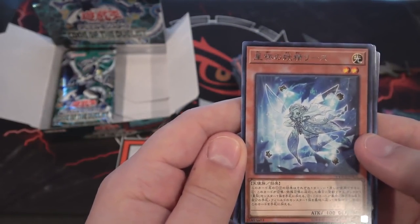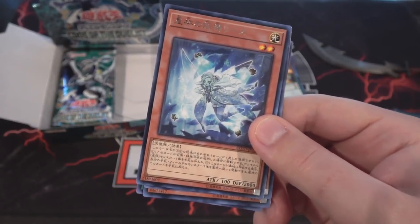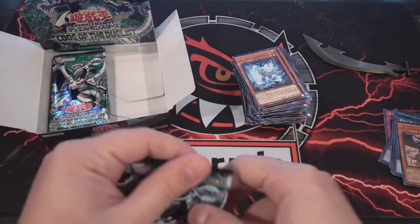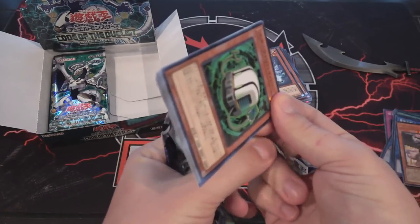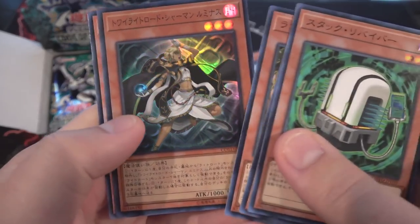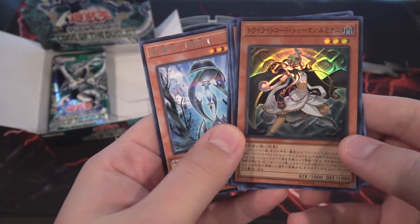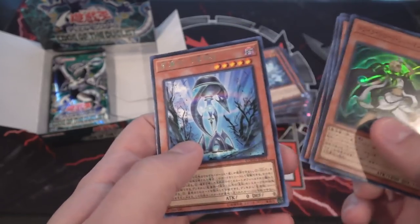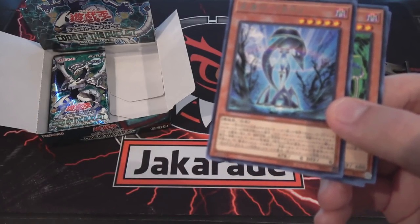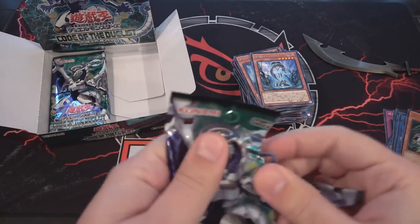We have a card I don't know the name of actually. I'll look it up real quick. It's one of the Star Grails — Star Grail Fairy Rias, I think. That's pretty cool. That's the reason sometimes I do editing, especially on Japanese openings, because I'm looking up card names. Trap Tricks. And there's Lumina — yeah, I said that earlier. This super rare version looks really cool. Twilight Sword Lumina. Then we have Star Relic Star Grail.